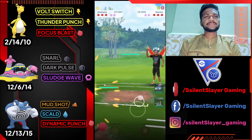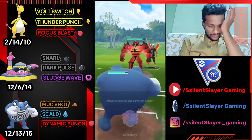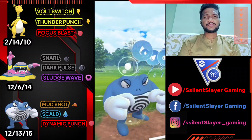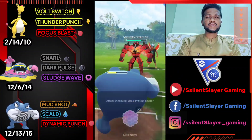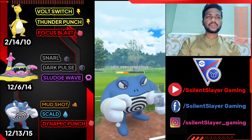Moving on to the next one. Ampharos is a good start but opponent switches to Buzzwole. Let's bring out Poliwrath. As you can see, Lunge makes your attack fall. Let's use Scald to do some neutral damage. Opponent uses their shield. Let's use Dynamic Punch — we got two attack drops but not very much damage, since it's not very effective.